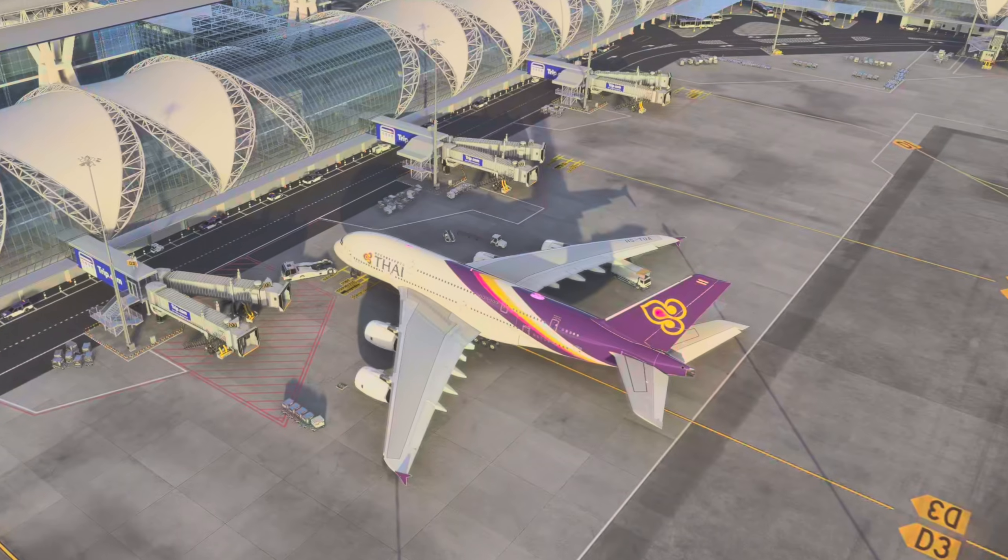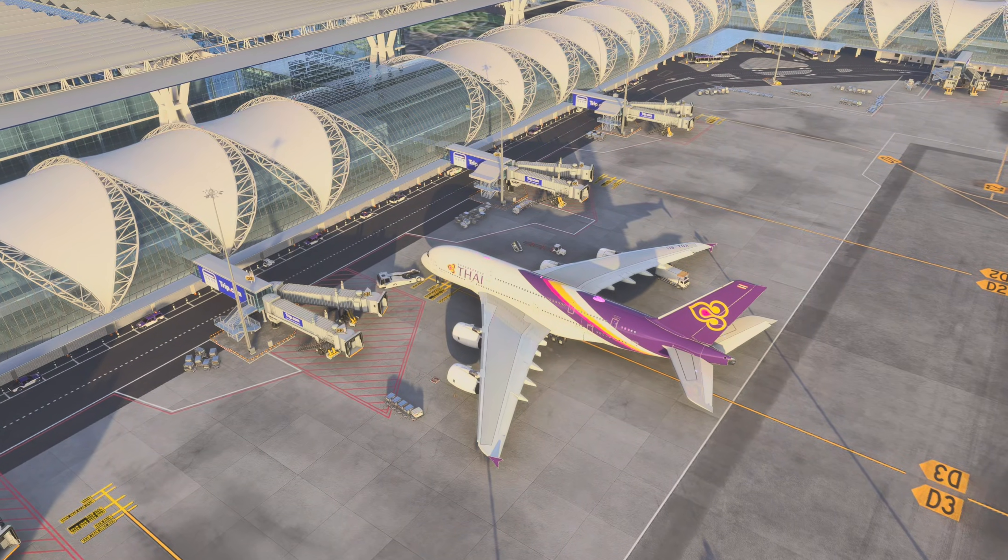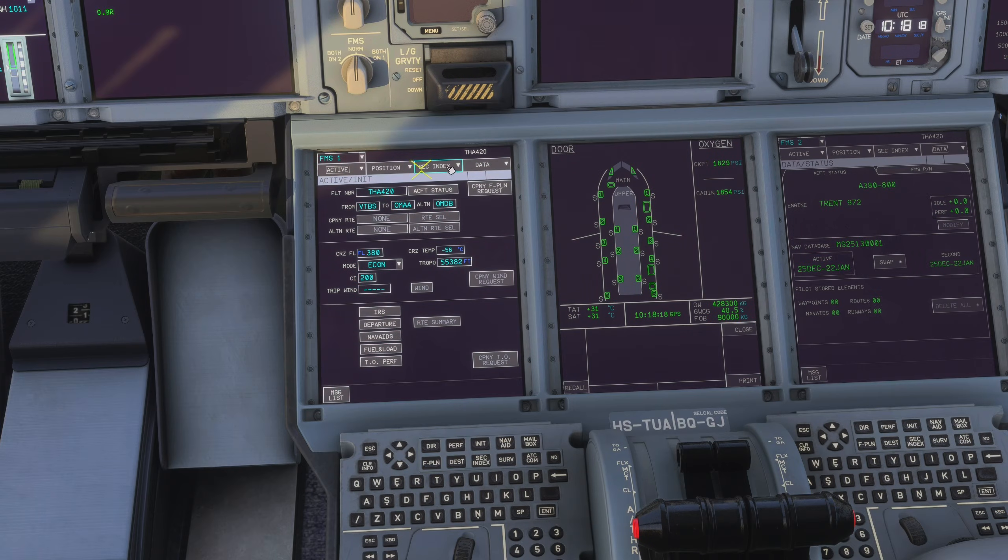That's basically it. But what about the A380 then? As you can see, the secondary index is not active yet. This feature is available in the FlyByWire A320 for now. FlyByWire said that they will implement an overkill 3-page secondary flight plan in the future.